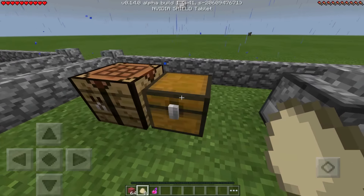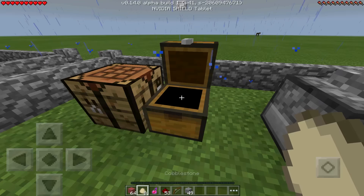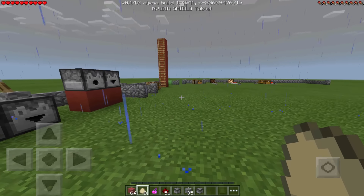To craft them, you need a bit of redstone and a lot of cobblestone. The dispenser recipe includes a bow inside — hence its shooting ability. The dropper is the same but without the bow, making it a little easier to craft. Those are your two blocks.